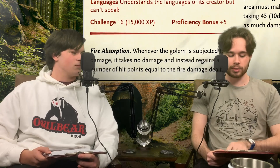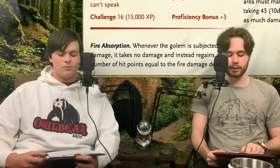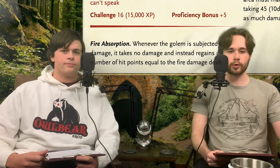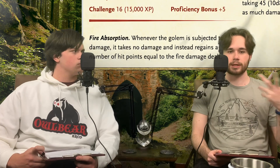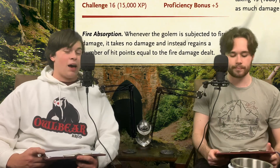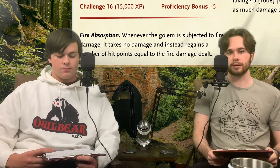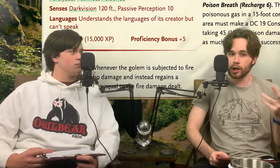They are also immune to some conditions: charmed — don't try it, Bards — exhaustion, frightened, paralyzed, petrified, and poisoned. None of those things can affect them. That further limits your options as their adversary. You can't make it roll saving throws for magical conditions because they're immune to most of them. You better run or you better have some very specific types of damage. This is why they are CR 16 — this mixture of defenses makes them almost unstoppable.